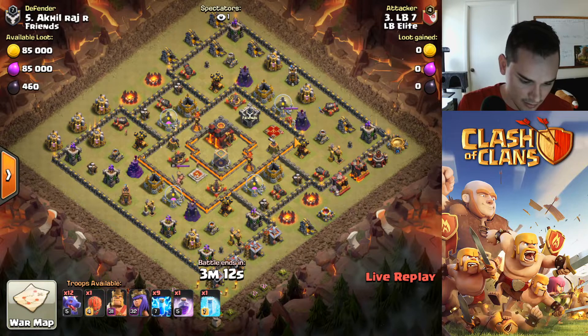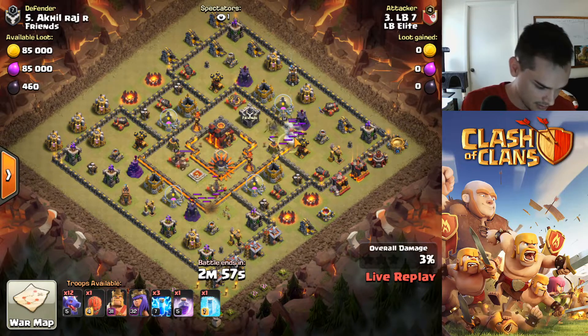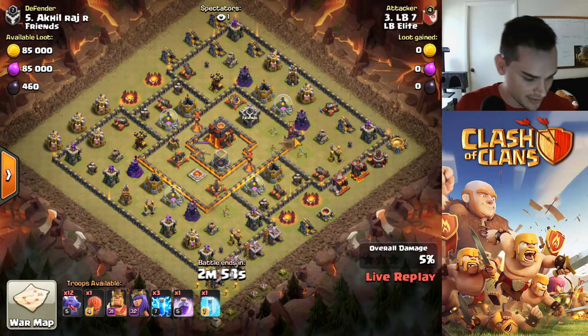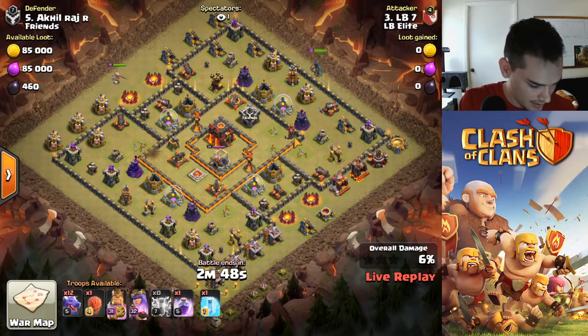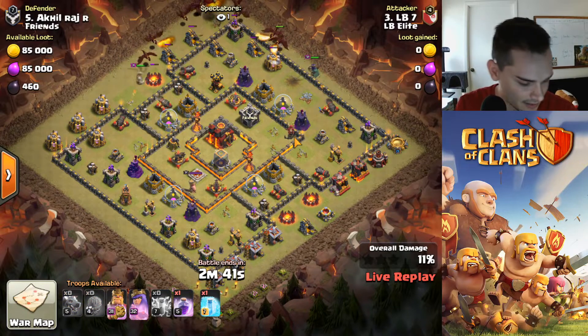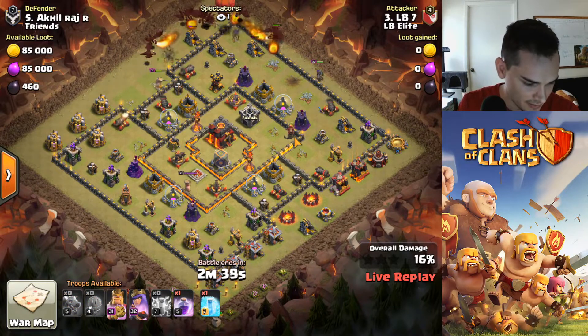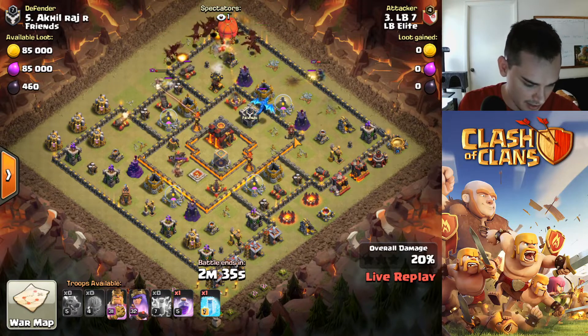Dropping the lightning strikes on the bottom three air defenses — one, two, three. Nice, I actually took down that queen too! One more set — one, two, three. Oh, I missed the air defense and the sweeper, but I took out that queen — that's huge. Dropping the stone slammer in, and I'm gonna try to rage over that air defense and that multi.